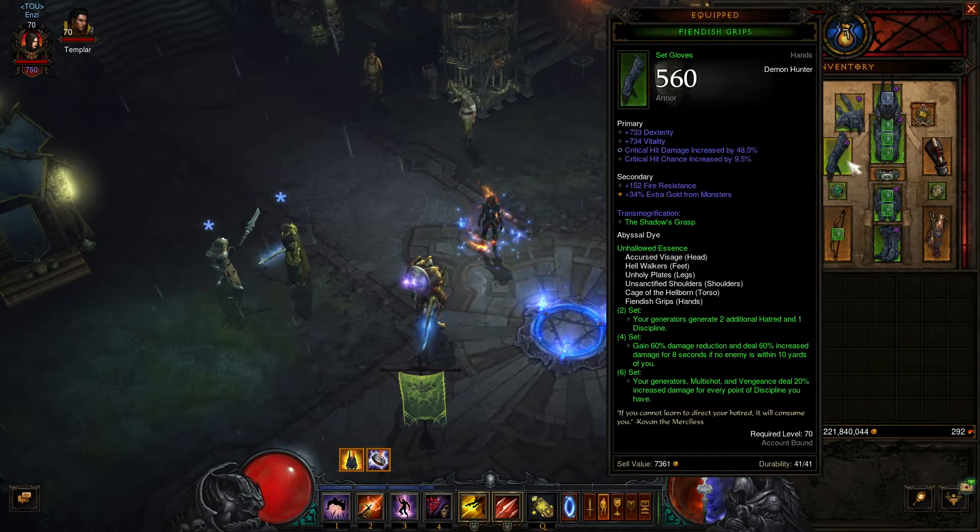For this build I use the Unholy Essence Set, because I can move fast and deal a ton of damage in a very short time. For this build, the 6 pieces. On gloves you need Dex, Critical Hit Damage, Critical Hit Chance, and maybe Attack Speed if you want to go very glass cannon. I use Vit because I do not have any better gloves.